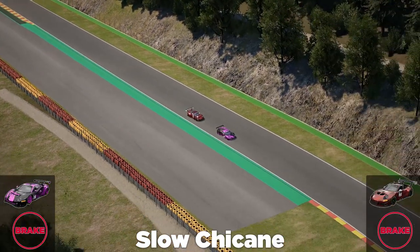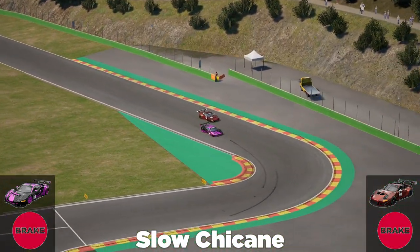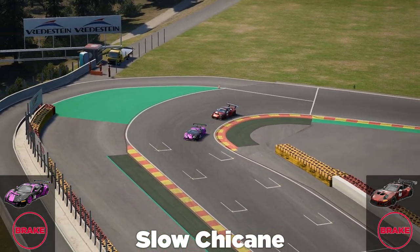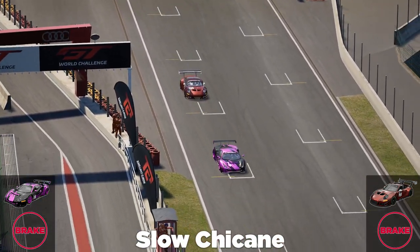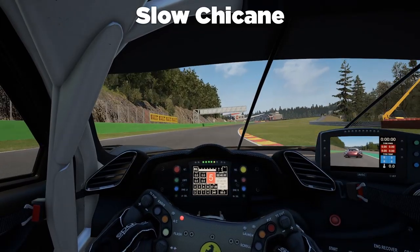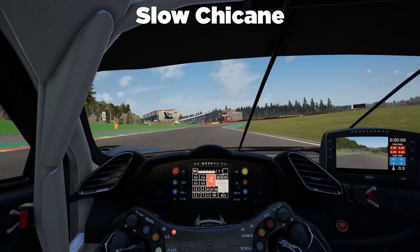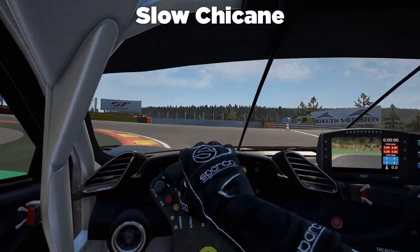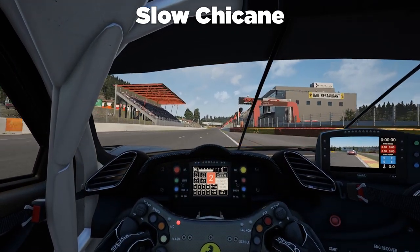Defending: we want to do the same thing — keep to the inside, but this time brake at the normal braking zone so you don't go too wide, then continue the exit out wide for a better exit. Coming in here, checking the mirrors, brake at the normal braking point, let them go to the outside. Still a little bit deep but we get a better exit than before, just to keep the position.